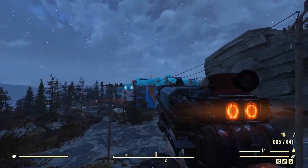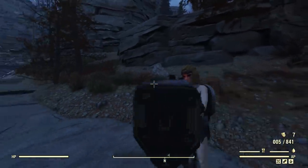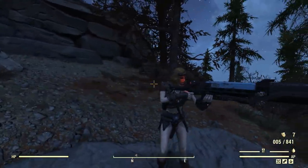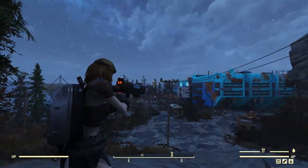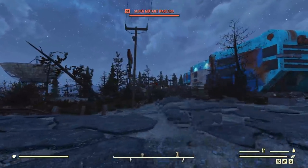Here we are at the toilet paper storage facility, and here's what the Gauss Rifle looks like in third person. Winter's blonde and she's also wearing red lipstick — she looks kind of silly. There's a little bit of red light on her face from the numbers on the side of the rifle showing how much the barrel is charged. Let's just get right into it.